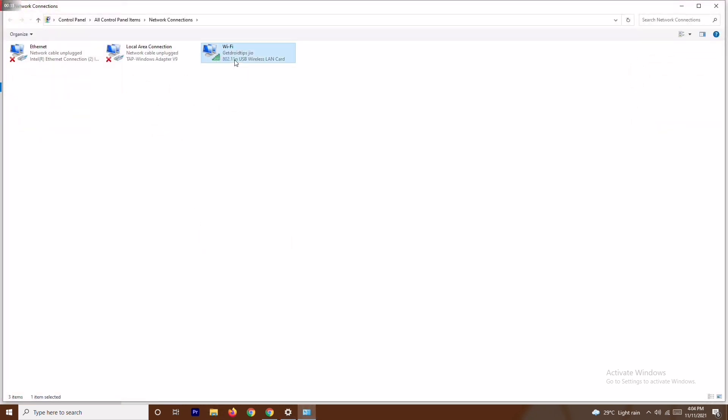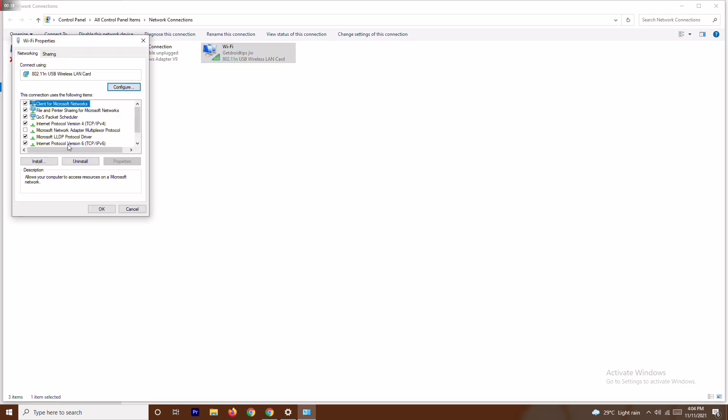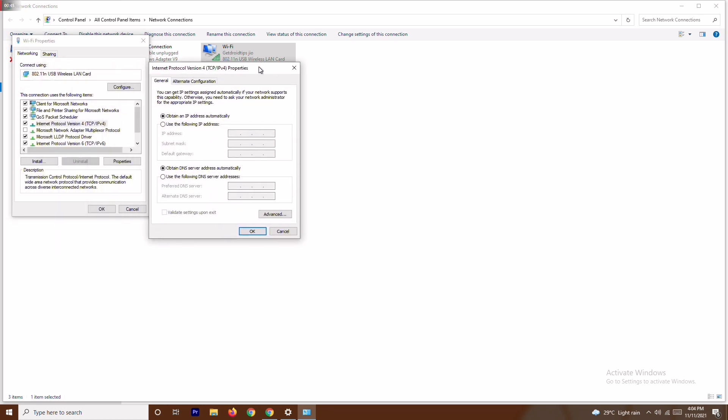As you can see it is connected to Wi-Fi. Right-click on it and go to Properties. From here, click on Internet Protocol Version 4 (TCP/IPv4) and double-click it. Then change from 'Obtain DNS server address automatically' to 'Use the following DNS server address'.